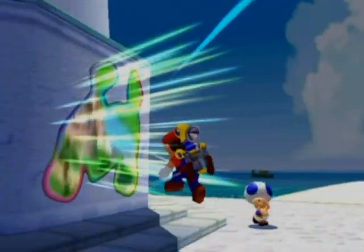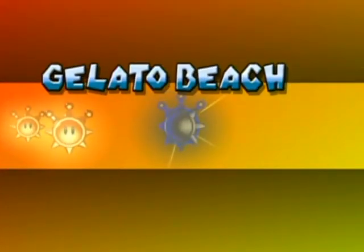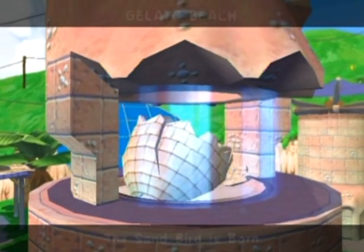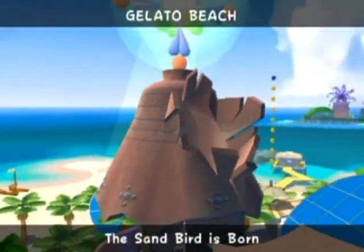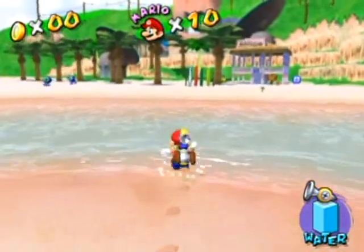Hello everyone and welcome back to the walkthrough. We're going back to Gelato Beach to do shine number four: 'The Sandbird is Born.' The sandbird was hyped up for like one episode in my walkthrough. If you actually talk to the residents of this area, they'll hype this up a lot more — they'll be like 'oh yeah, the legendary sandbird egg is in trouble' and stuff like that.